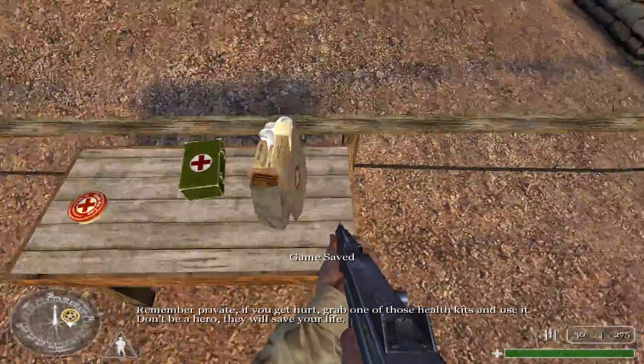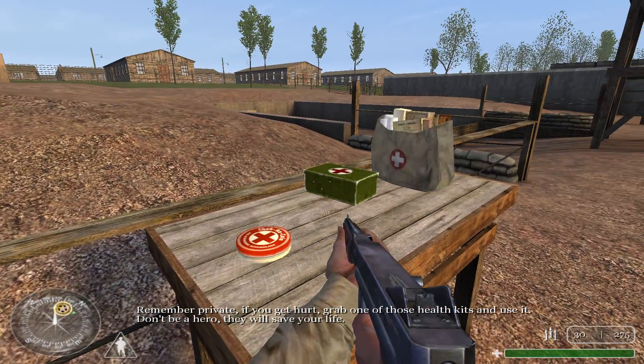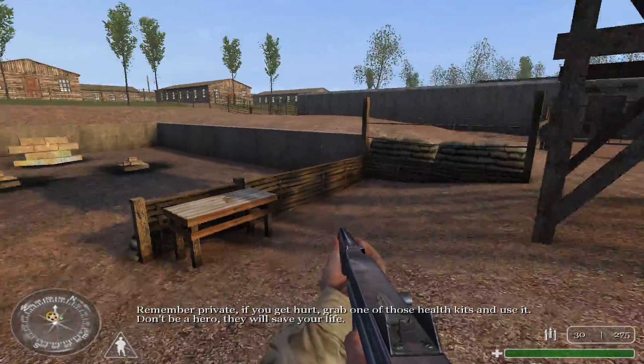Remember, Private: if you get hurt, grab one of those health kits and use it. Don't be a hero — they will save your life.